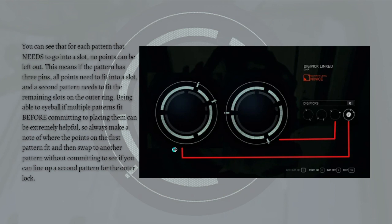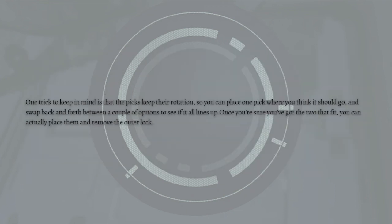Being able to eyeball whether multiple patterns fit before committing can be extremely helpful. Always note where the points on the first pattern fit, then swap to another pattern without committing to see if you can line up a second pattern for the outer lock. One trick to keep in mind is that picks keep their rotation, so you can place one pick where it should go and swap back and forth between a couple of options to see if everything lines up.